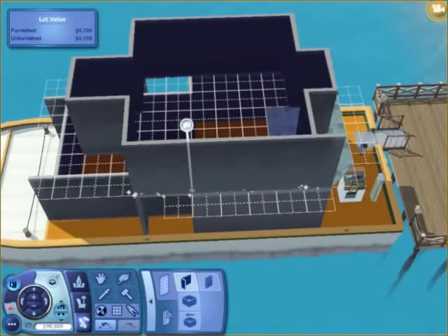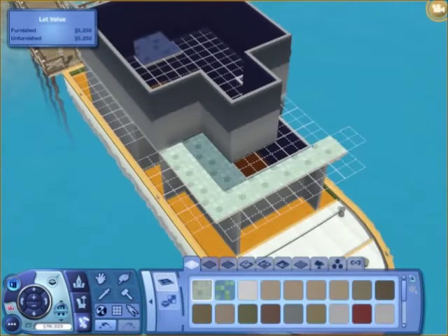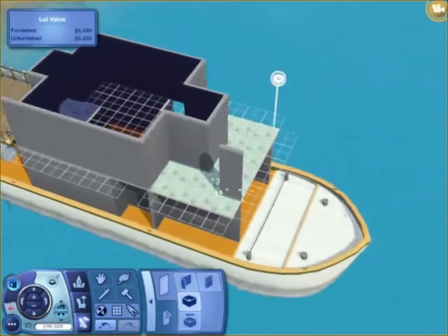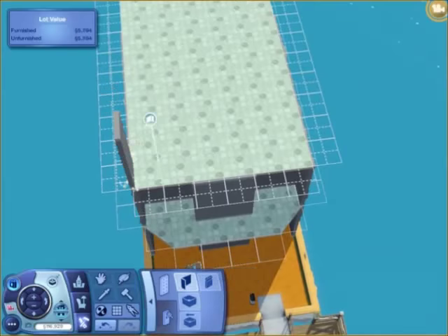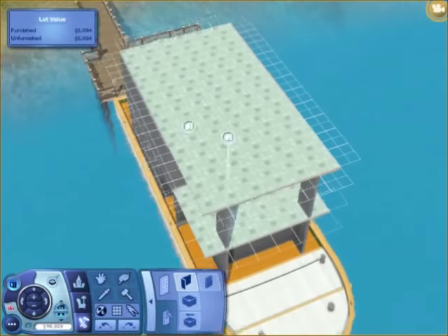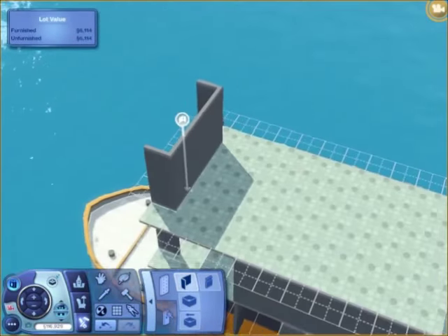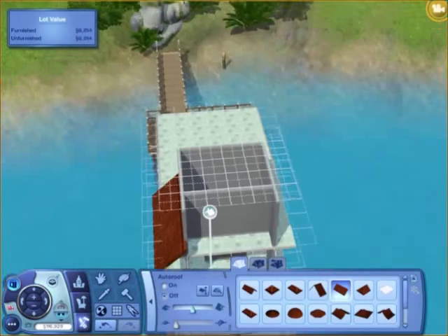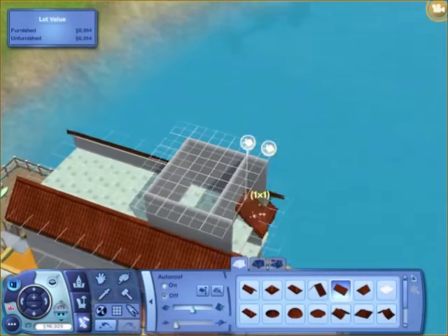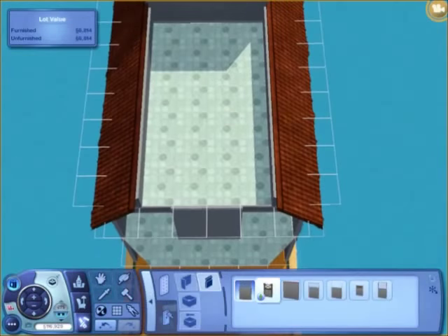I have to say that Island Paradise is probably the best expansion pack ever. This is actually the second houseboat I've ever built because the first one was actually for my sims. I've done almost everything you can in the game — I've unlocked a bunch of Uncharted Islands and I've already made a Five Star Resort, which is just great.